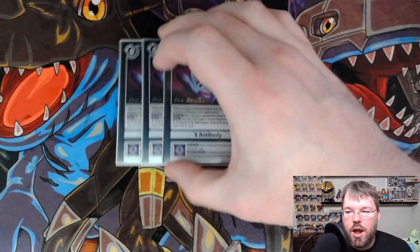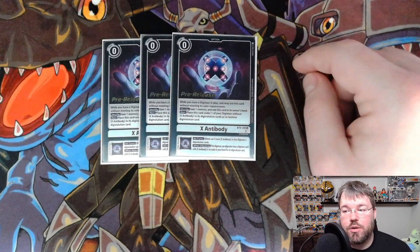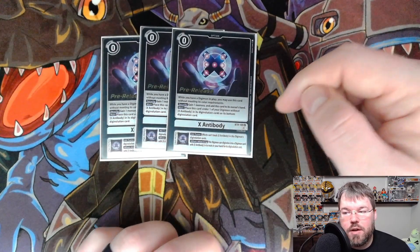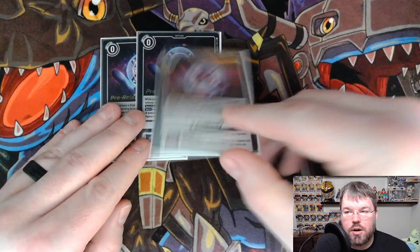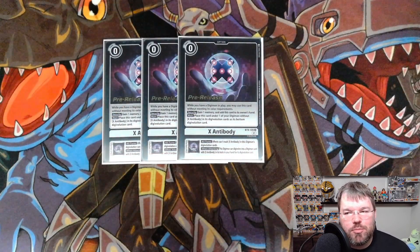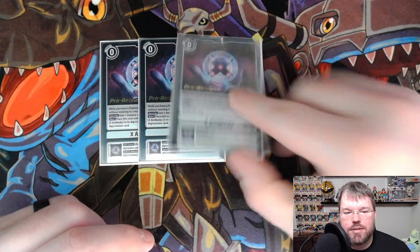For our options, we are playing 3 X Antibody from BT-9. Zero-cost option — while you have a Digimon in play, you may use this without meeting color requirements. Security: gain 1 memory then add it to your hand. Main: you can place this card underneath a Digimon without X Antibody option as its bottom source. Inheritables: all turns, effects cannot trash this from sources; and when attacking, this Digimon can Digivolve into a Digimon card with X Antibody in its traits for the cost. This is our protection as well as our combo piece with Raid WarGreymon and to proc BlackWarGreymon X's destruction effects. You almost want 4 in this deck, but it would be very cloggy — though there are games where you might miss it, so I'd understand bumping to 4. Most games you'll see at least 1 playing 3, especially since it adds itself to your hand from security.